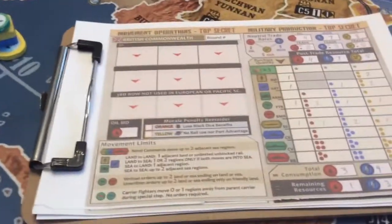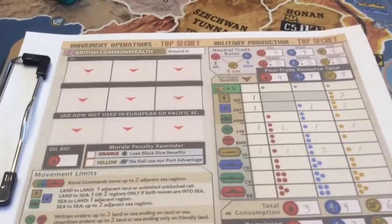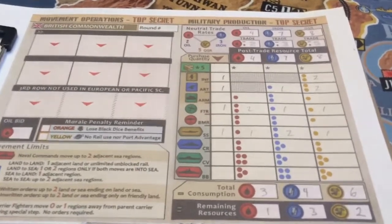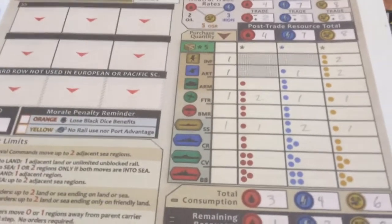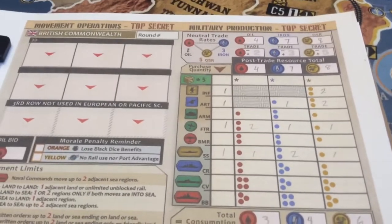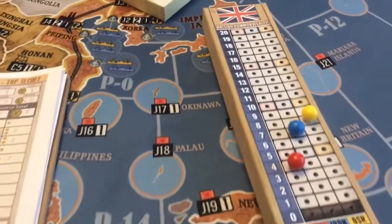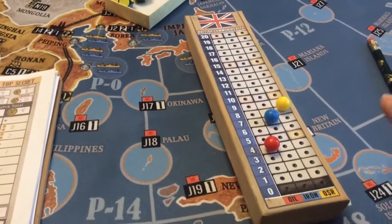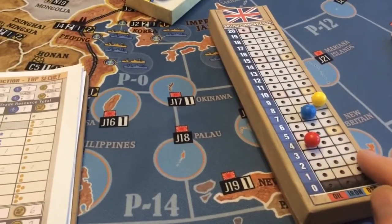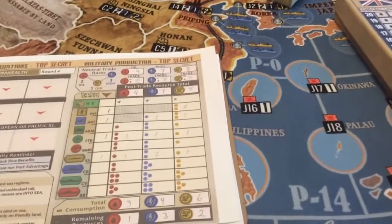So after all your orders are written, and you've moved and resolved combat and resolved the morale phase, you're finally on to the last phase of production. You'll go to this other side of the operations and production chart, and you'll be looking at your resources over here — oil, iron, and OSR in the red, blue, and yellow. And you'll be spending those resources to purchase new units.